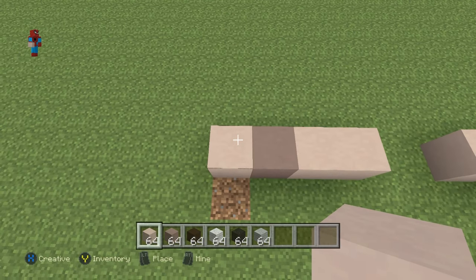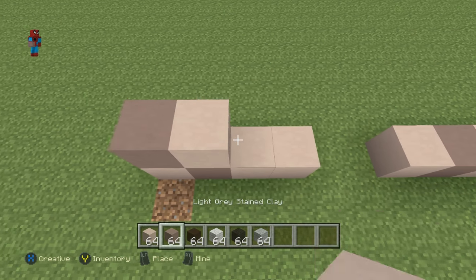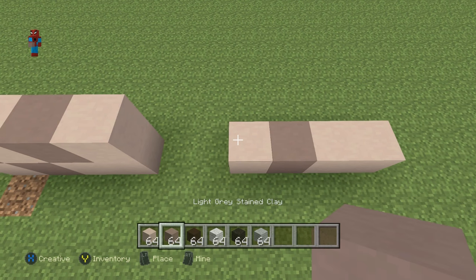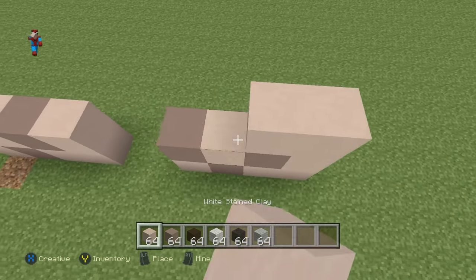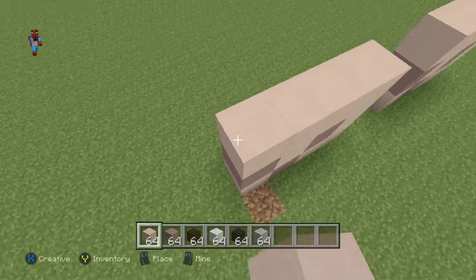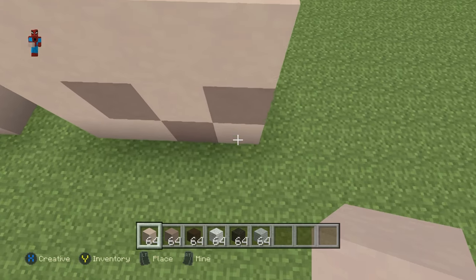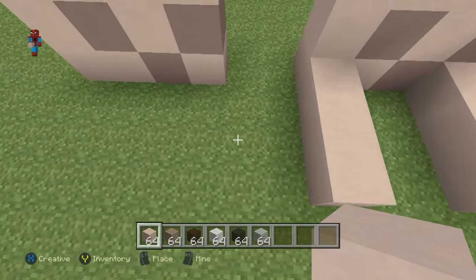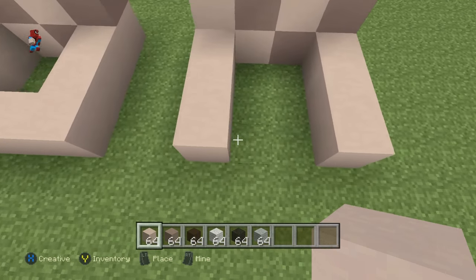On top of this first row of the back feet, go in from the left: one light-gray-stained clay, one white, one light-gray, one white. Do the same on the opposite foot. Add a layer of white-stained clay directly on top. Then take the back two corners of the feet and extend them backwards each by three. Connect both of those together.